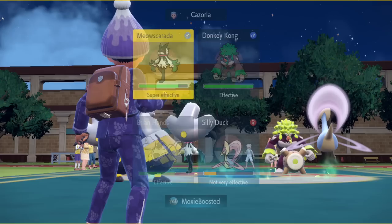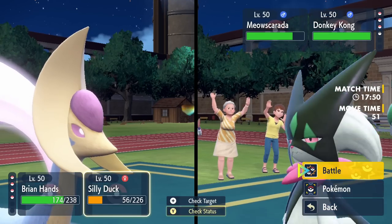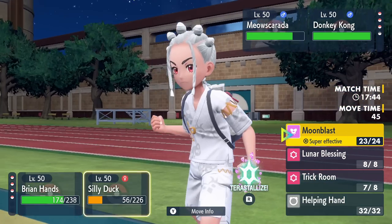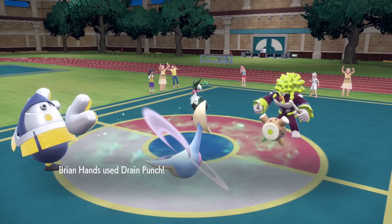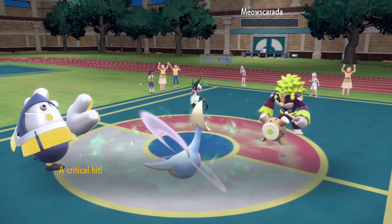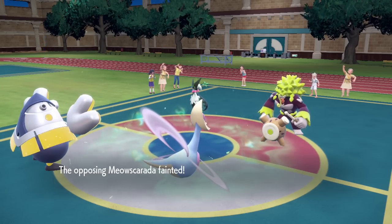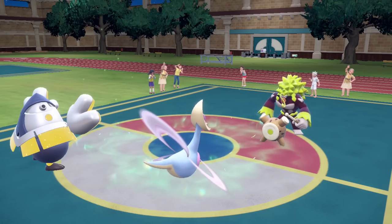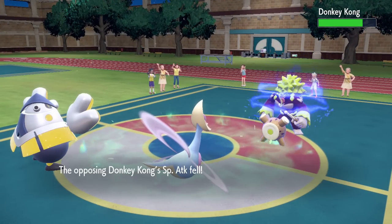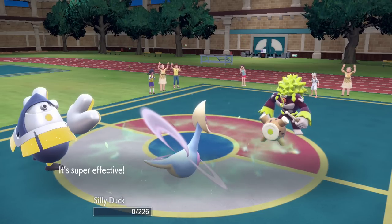I just keep hitting things until I get Ursaluna in. Looking at the rest of their team, if I just get Ursaluna in next turn I'm still fine — I just Tera Normal and lose my weakness. This is a weird match, guys. I'm trying to get Ursaluna in, I swear. All right — Wood Hammer takes out Creselia. It's Freddy Fazbear time!